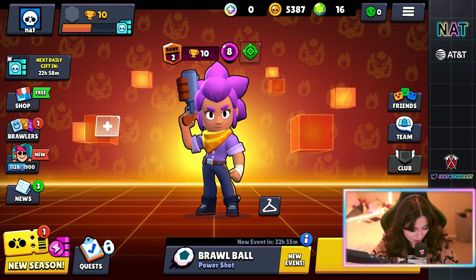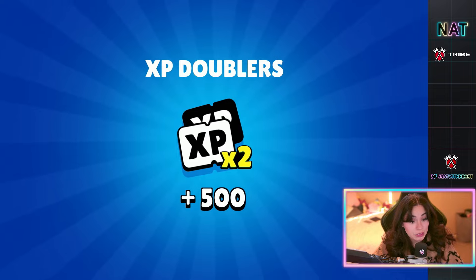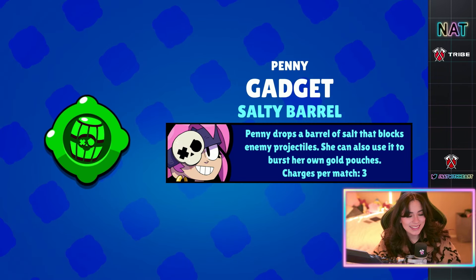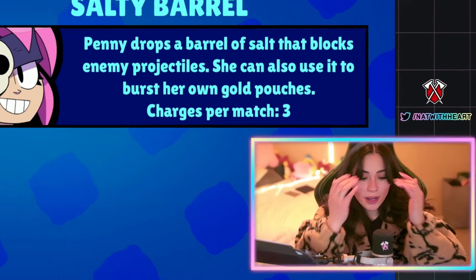So we have a legendary. Hopefully I really want to open up a legendary. Next one — epic. What are we gonna get? Some XP doublers. Thanks Brawl Stars, we really need that on an account we don't even play on. Mythic star drop, give us something good. A penny gadget — that's not too bad, I'm okay with this.